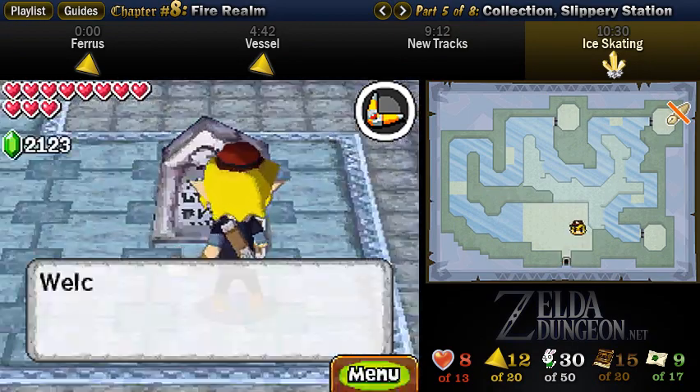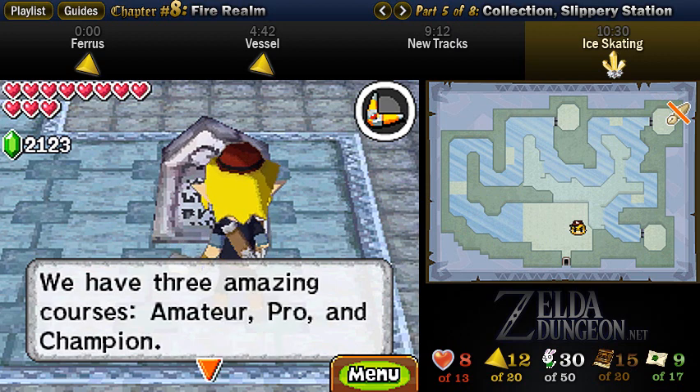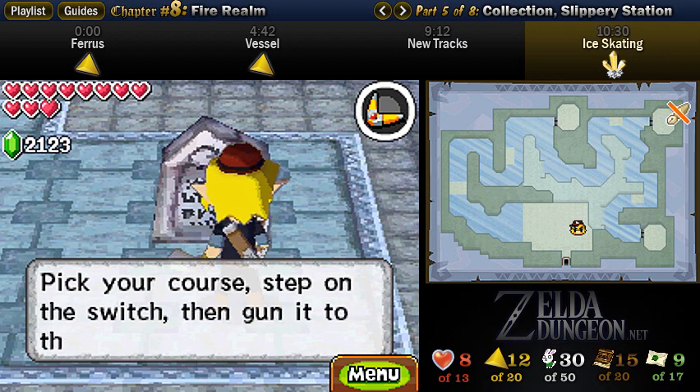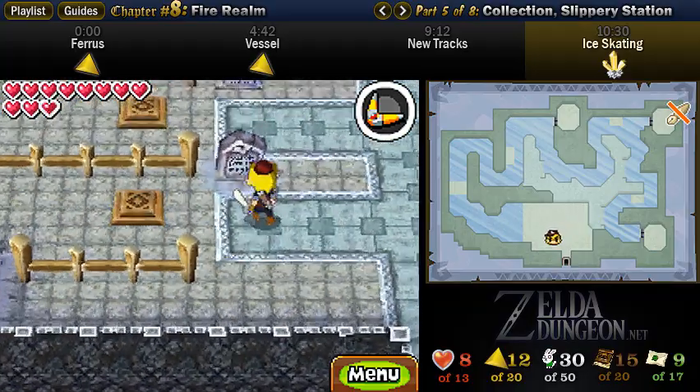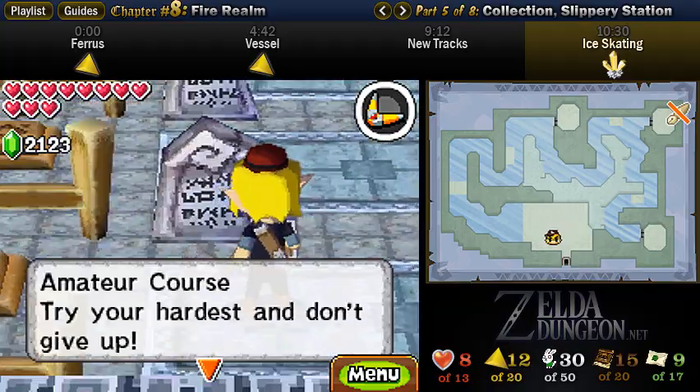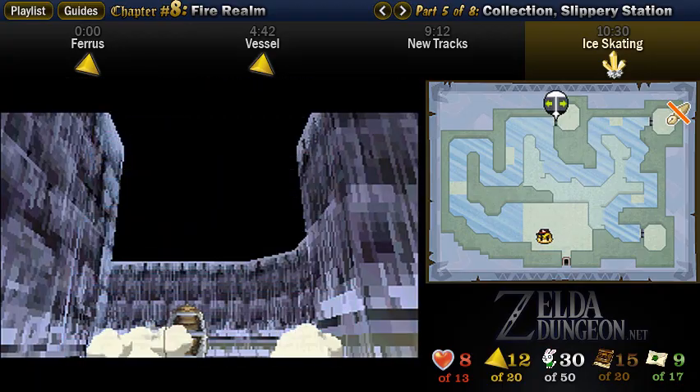So this little game area cave thing is pretty self-explanatory — you just run like crazy. It's very similar to the one room from the Snowdrift Station, so I'm not really sure why Nintendo did this. Maybe they finished off the other one entirely and then decided they could expand on that. But for whatever reason, each course has a different prize, and it's totally free.